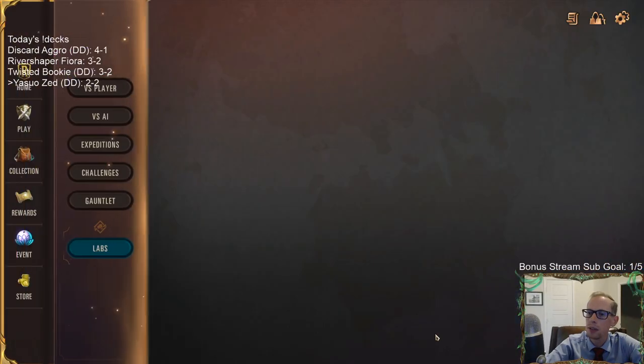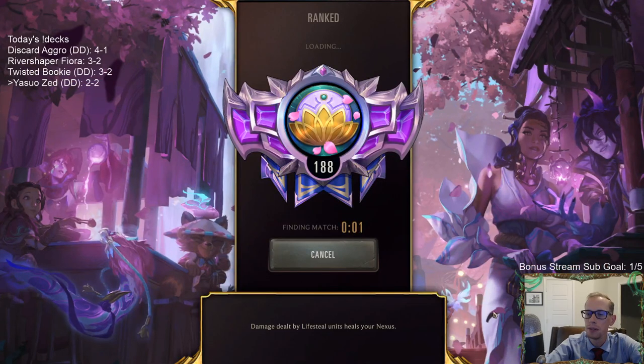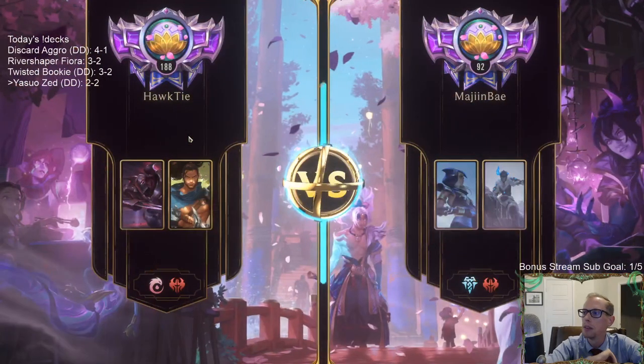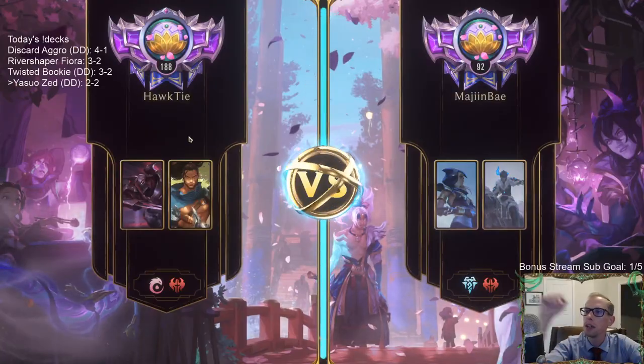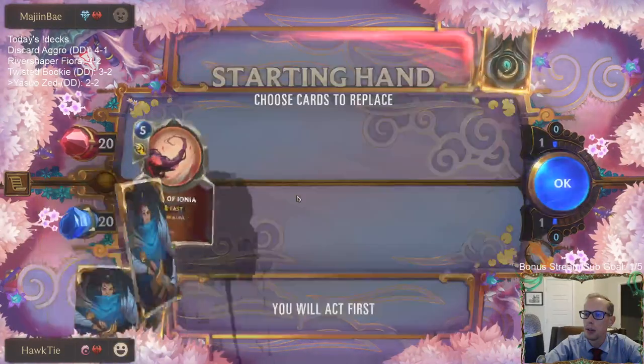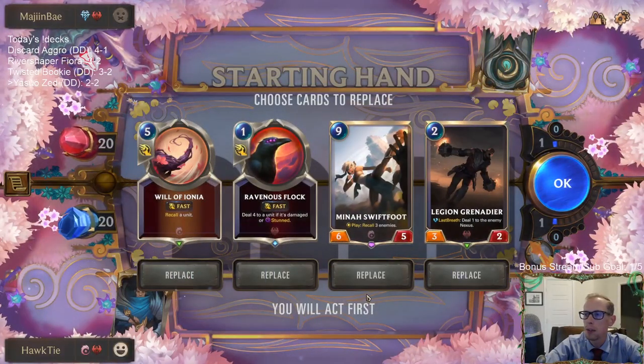Zed's really good too — I'm not mad at having Zed. Zed's been very good in our games. Katarina can do some good stuff — it's good with Blade Twirler and things like that. But Katarina's a huge mana investment. The deck already has expensive cards with Reckoner, Yone, Swiftfoot, and so Katarina's just another huge mana investment. There are pluses and minuses to both. I don't think Zed's always better or Katarina's always better — they're both situational.